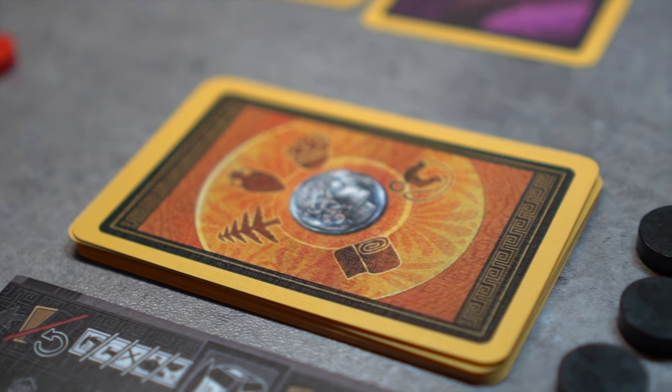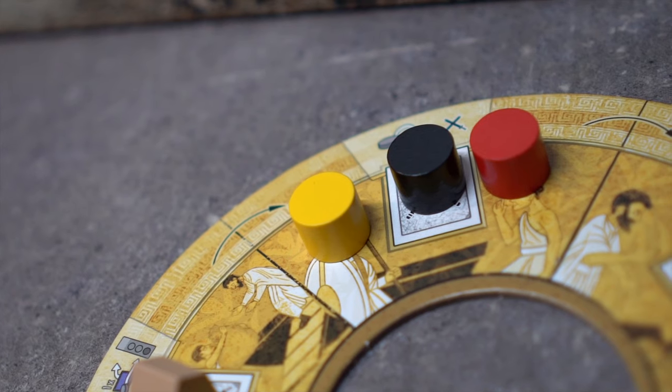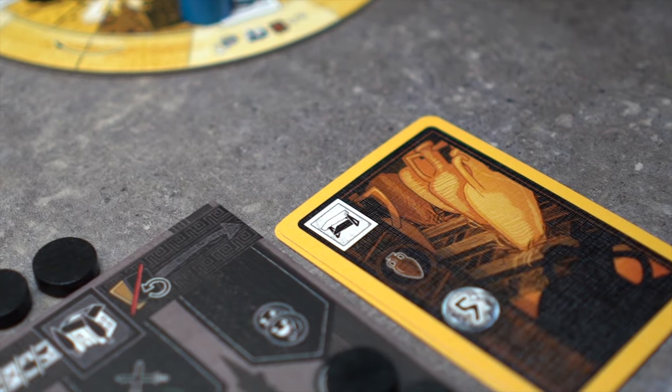Each player begins with three trade cards and seven base cards. They will play these cards for their actions to the left side of their residence boards. For each other action disc on the chosen space, a player must play an additional trade or base card to the right of their residence, disregarding the action type on that card.